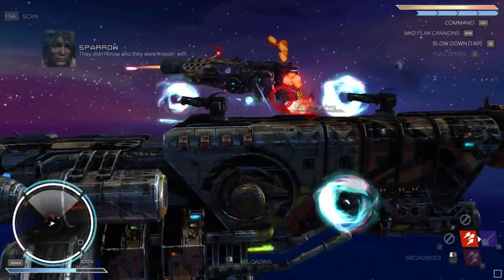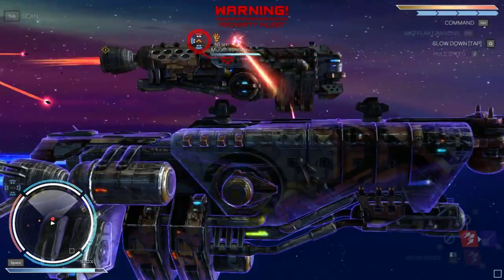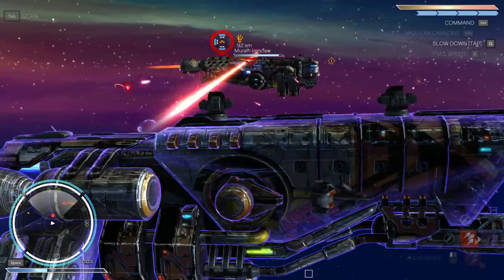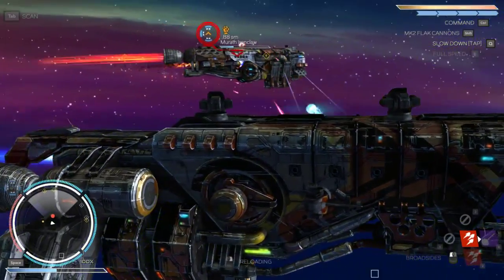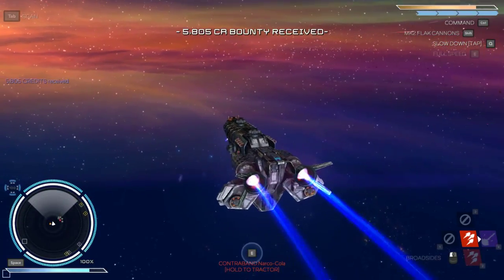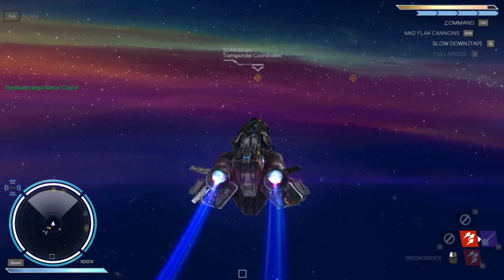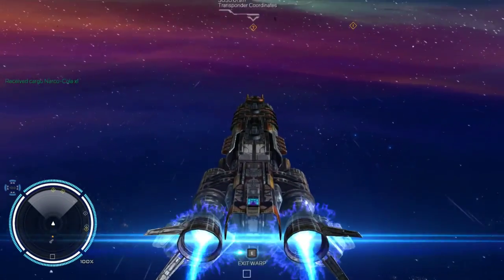I probably should set my turrets to attack capital ships first. We should be getting through — there we go. We got those deflectors up just in time. If you could stop shooting missiles at me, I'd be greatly appreciative. Almost to 6,000... and Narco Cola. So that was a trap then, I guess. Well, let's continue on the course here — got a bounty, got some drugs. I'll call it a win.